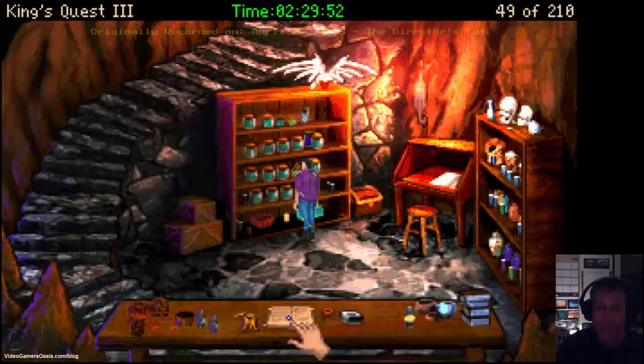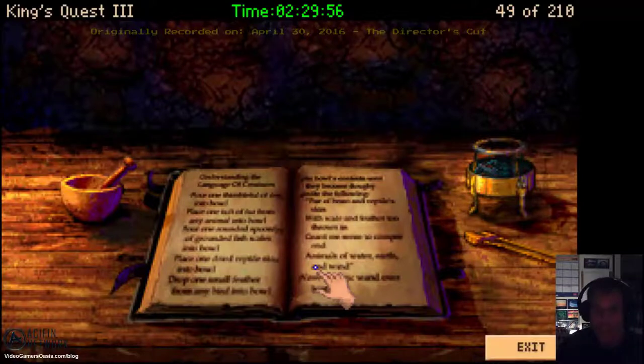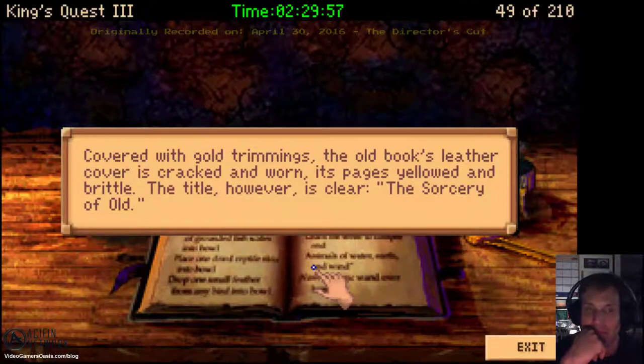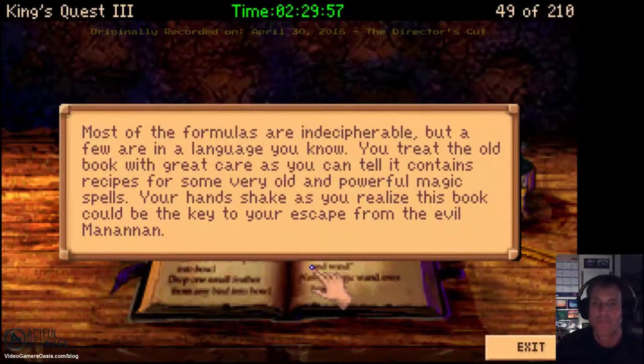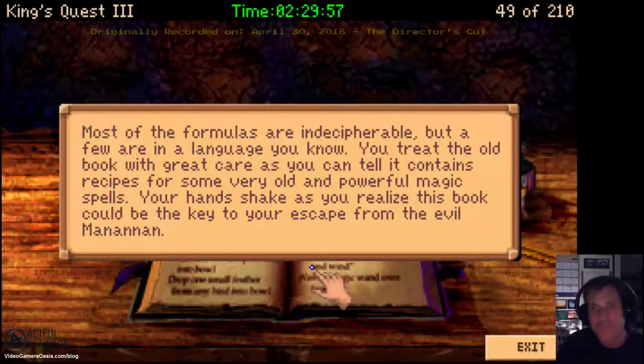Let's go to the book of magic. You take a closer look at the wizard's work table. Covered with gold trimmings, the old book's leather cover is cracked and worn. Pages yellowed and brittle. The title, however, is clear: 'The Sorcery of Old.' You thumb through page after page of what you assume to be magic formulas. The ink of the old handwriting is faint and barely readable. Most of the formulas are indecipherable, but a few are in a language you know. You treat the old book with great care — it contains recipes for some very old and powerful magic spells. Your hands shake as you realize this book could be the key to your escape from the evil Manannan.